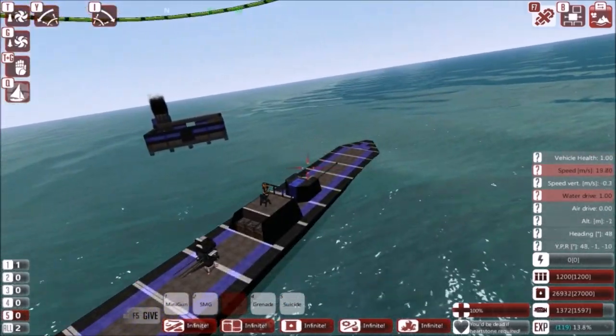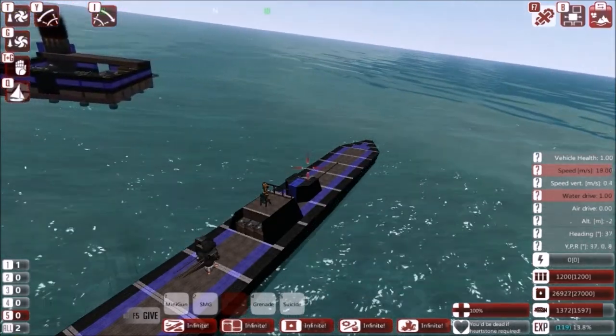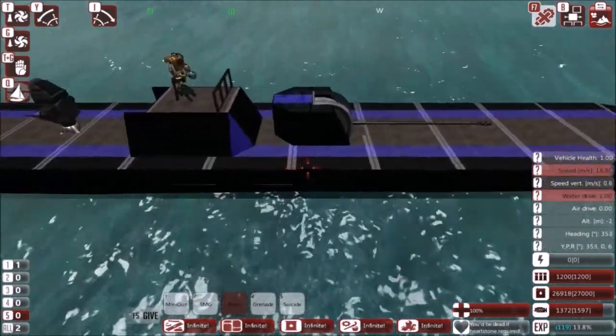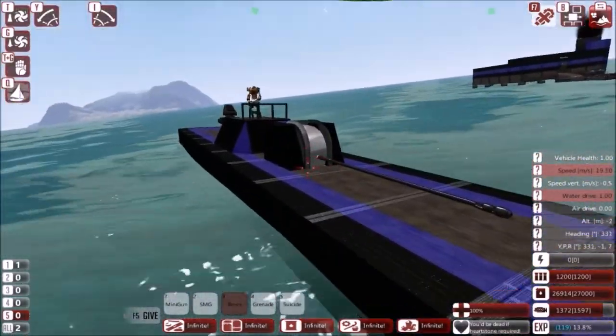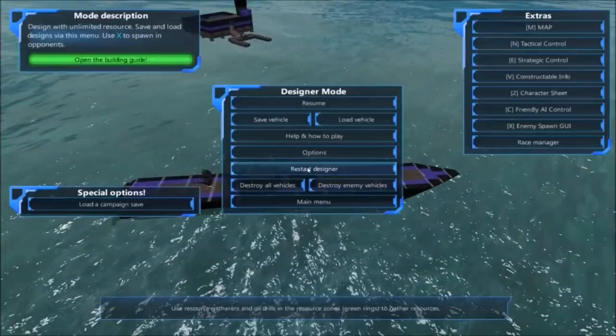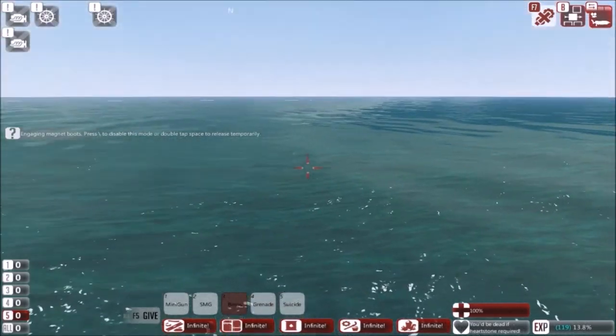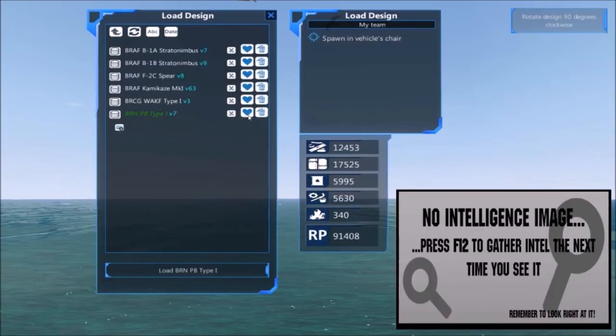We're just going to zip around here and get back into position. So this is our little starter ship. We'll have a couple of those to begin our campaigns. We're going to destroy all and load up the next.